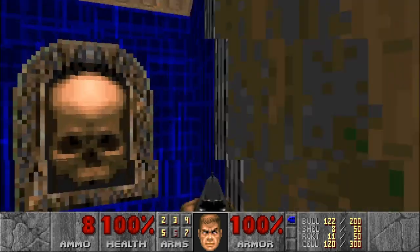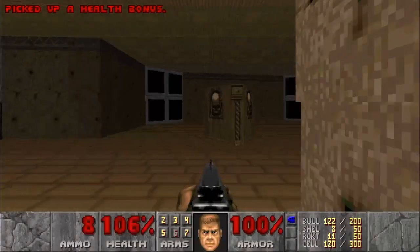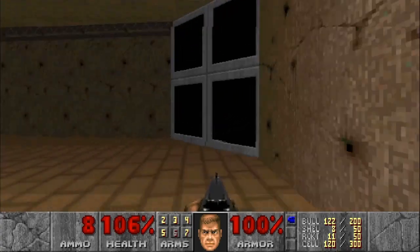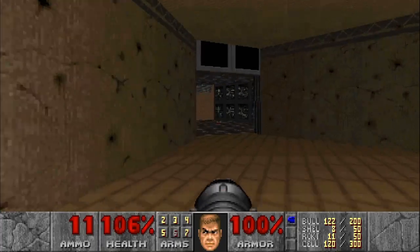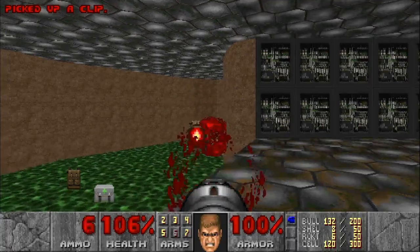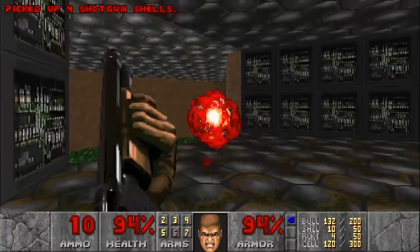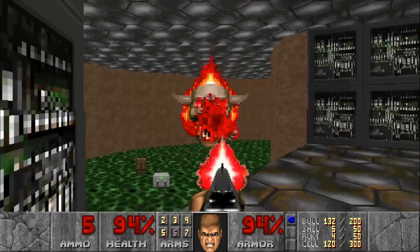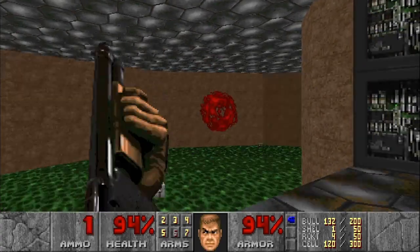Go ahead through the blue key door, hit the switch to open the wall, and now we have three paths. The easiest is the one in the middle, the hardest is the one on the left, so let's start with the easiest one first. Rocket launcher at the ready, and we want to sneak around the corner and take out two pain elementals hiding in the pit from relative safety. Just be mindful of any lost souls they manage to spawn.